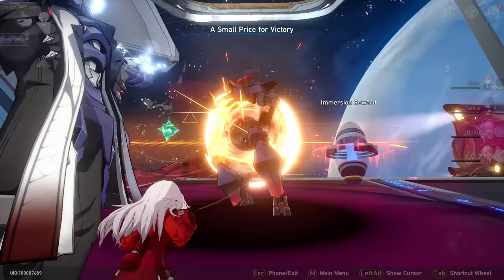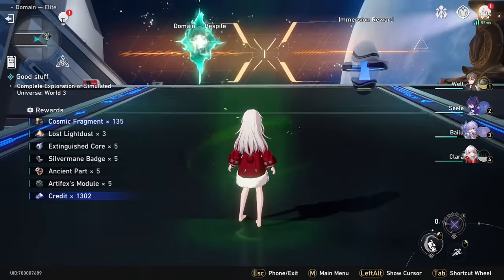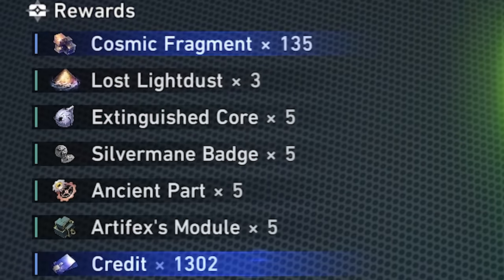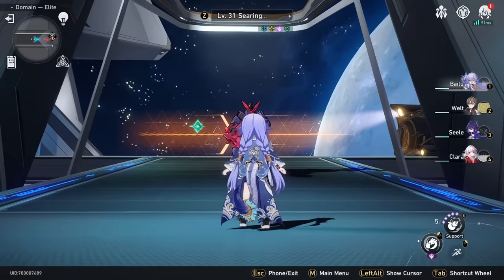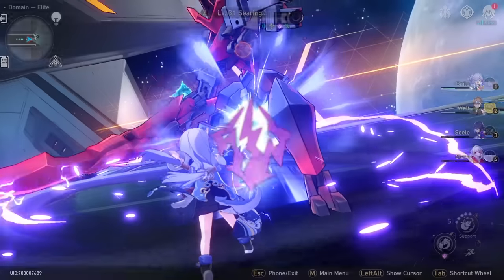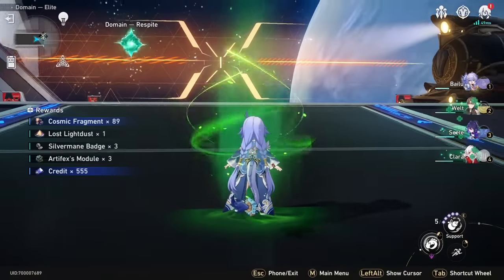Every time you defeat an elite or boss enemy, stuff like relic experience points, character level-up materials, and even credits will be awarded to you. There is a certain limit to how much you can keep redoing this, but after speeding through World 2 quite a few times, I was still able to obtain these materials.